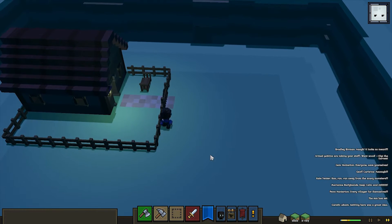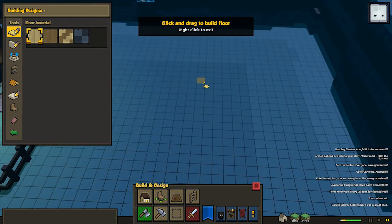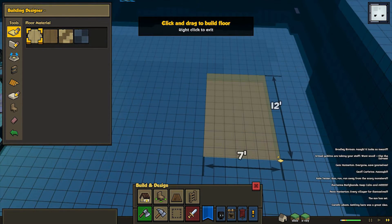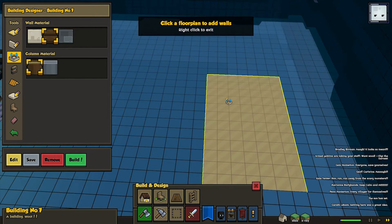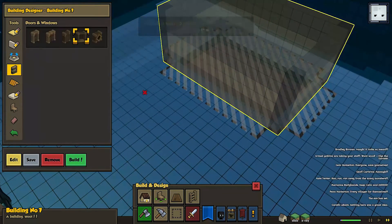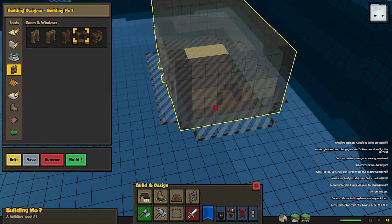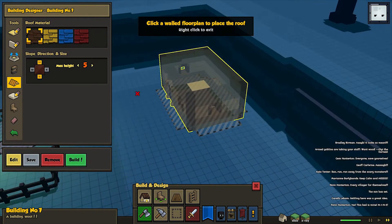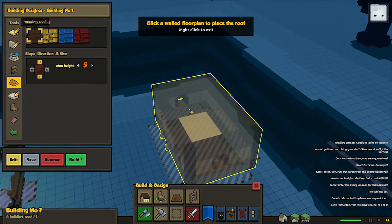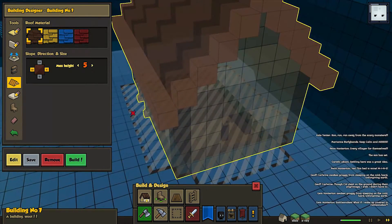We're gonna change this once we get more houses going. So we can start to design a new one - we need to have a floor to start with. I'm gonna go for a more bright floor on this one. It's gonna be a smaller building, not identical to the previous one. We're gonna have the door at the side so it kind of goes together with the road, because we're gonna try to connect everything with roads. I'm gonna grab a dark roof on this one and turn it this way - that looks better.